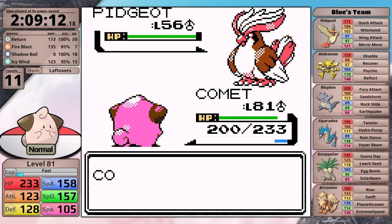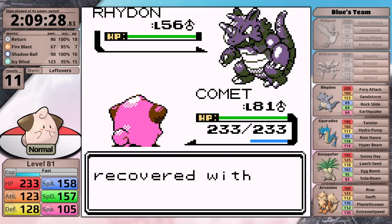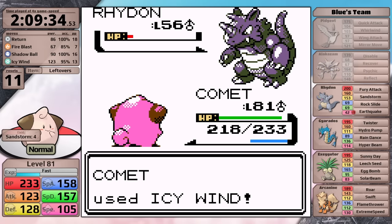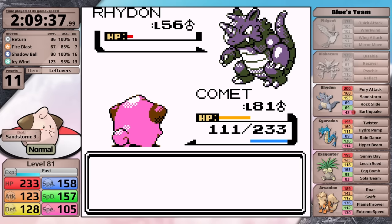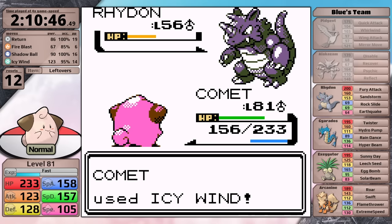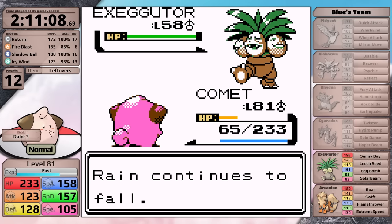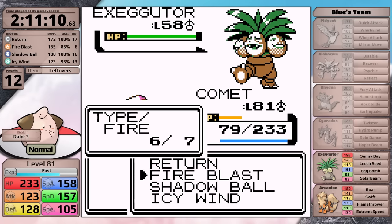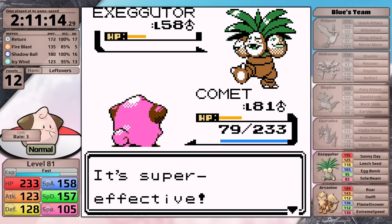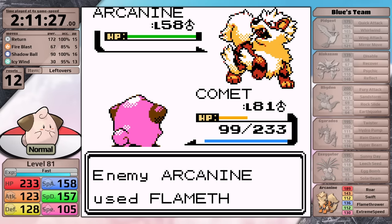For this fight I am sticking with the same set I was using in the league. I use Return to knock out the Pidgeot in two hits, and then Shadow Ball to two-shot the Alakazam. I was hoping Icy Wind would one-shot the Rhydon, but it doesn't - it sets up Sandstorm, and then my next turn misses, allowing it to use Earthquake doing massive damage. Because of that I'm on low health for the Gyarados, and it finishes Cleffa with Hyper Beam. I try again hoping to roll better damage against the Rhydon, but still it is just barely not a one-hit. This time I manage to take out the Gyarados. Next is Exeggutor - Fire Blast is doing much more damage than Shadow Ball here because Exeggutor has more physical defense and Cleffa has less physical attack - but it's not enough to one-hit, allowing it to use one Egg Bomb. The final Pokemon is Arcanine - it's fast, hits a Flamethrower taking me to red, Return doesn't do enough, and Cleffa goes down again.